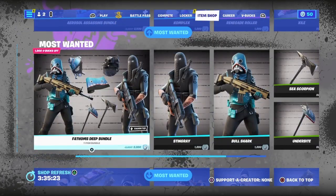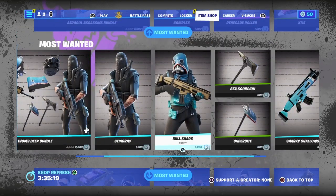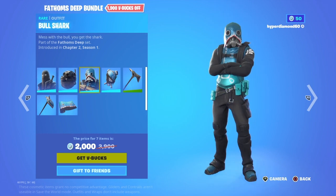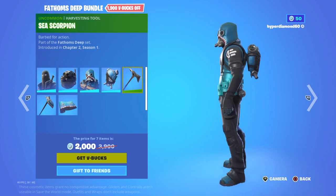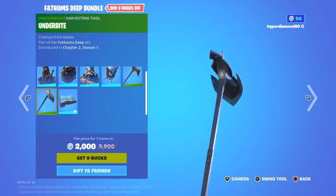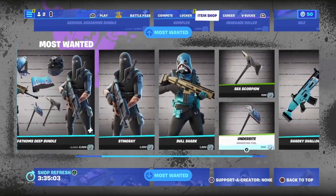The Fathom Deep bundle — I think this is just like a henchman bundle. Stingray — decent back bling. Bull Shark — decent back bling. The pickaxe is okay. Underbite — decent. The wrap — I don't like that one.